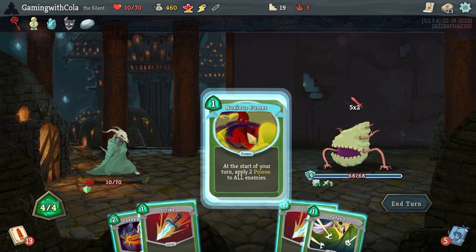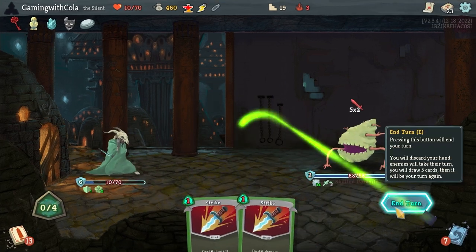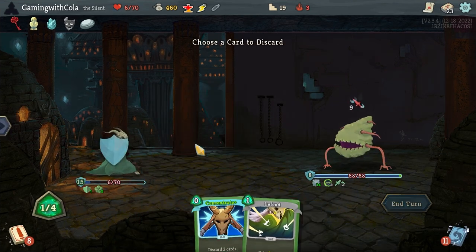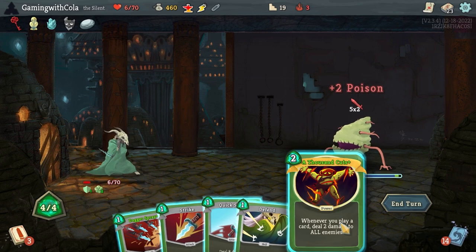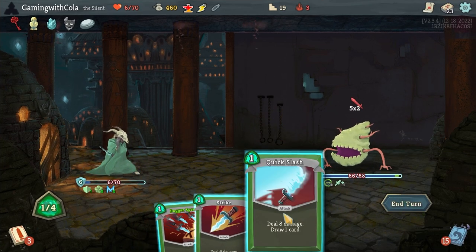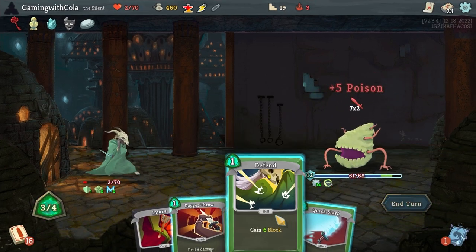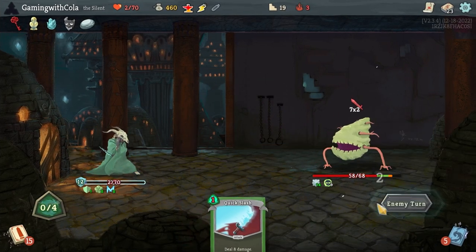Noxious fumes, then defend, sneaky strike — end turn. Defend, strike, survivor. This is not gonna go well. Defend, dagger spray — end turn. Two health! Poison, defend — damage, get rid of that, defend — end turn. I think I'm dead. Yeah. Oh well, that was us.